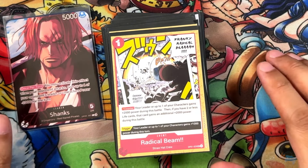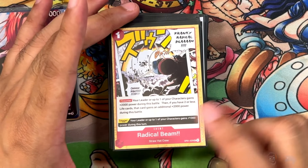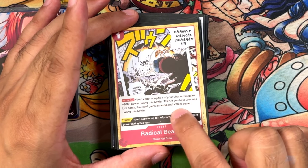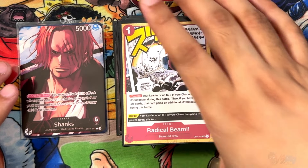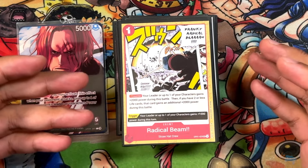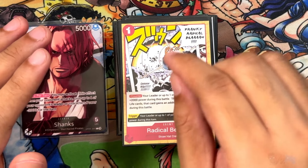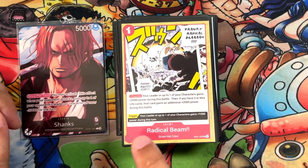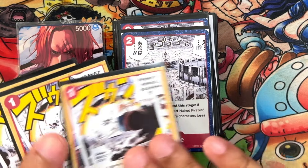Next up, some more defensive cards in the form of Radical Beam from OP01. One cost counter: leader or character gets 2,000 power, but if you have two or less life you get 4,000 power. You want to use this only when you have the 4,000 — it's pretty much going to be a late game card. There's usually not a very good reason to save a character for one cost or take a life that early. Running three of these.